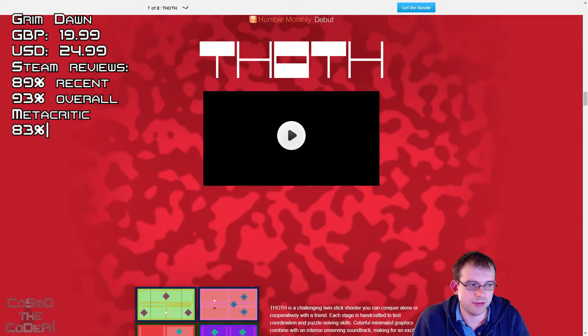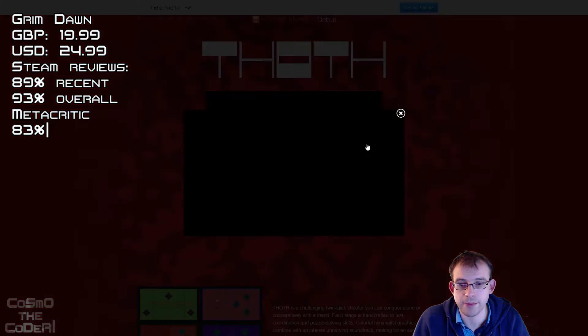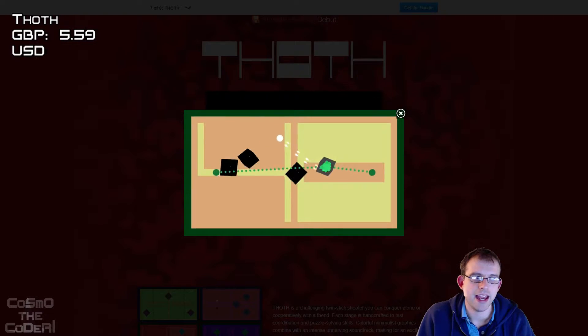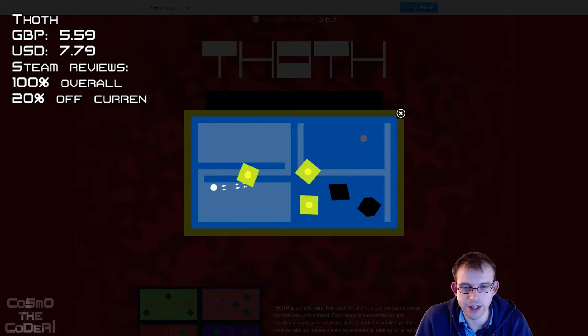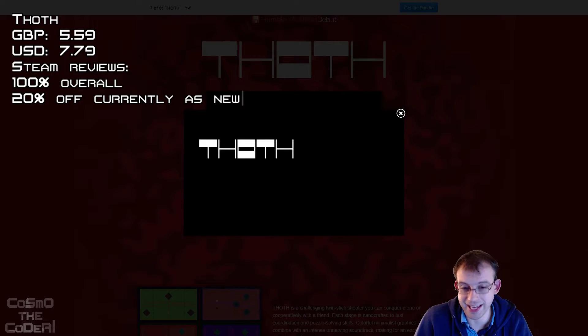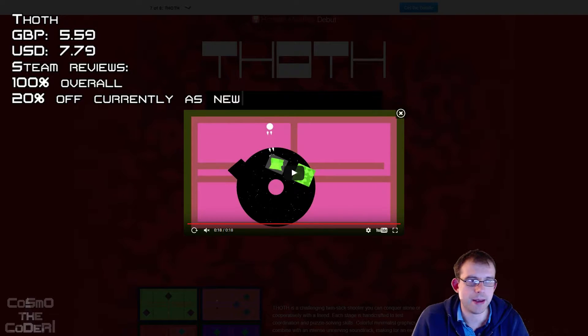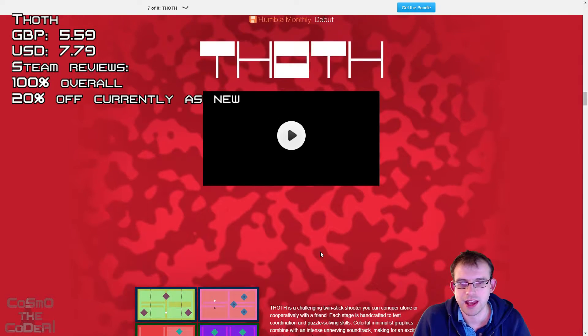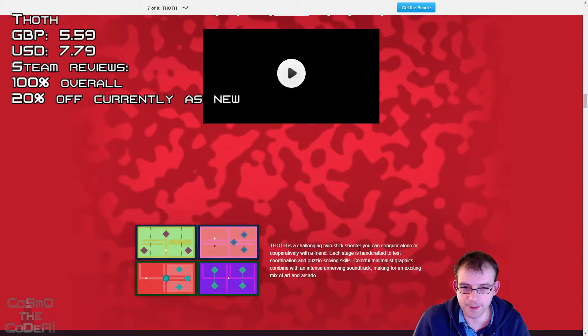Next up, a game that has only just recently come out and is making its debut in Humble Monthly — a game called Thoth. It's currently $5.59 on Steam, or $7.79 for Americans, mainly because it's 20% off as it's brand new. Review-wise, 100% of people like the game so far, though there aren't that many reviews on Steam yet. It's made by the same studio behind the game called 140. It's a casual twin-stick shooter game where you can play alone or with a friend, shooting polygonal shapes and solving puzzles to survive as long as possible. Not a bad little game.